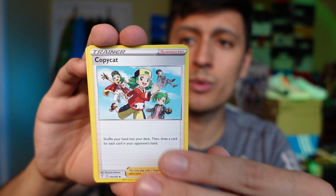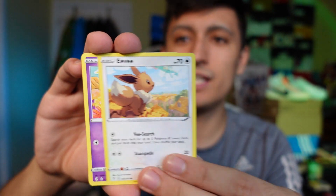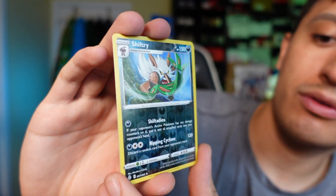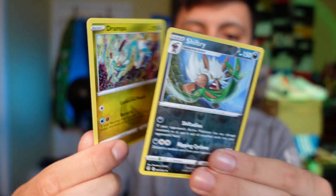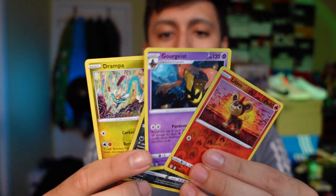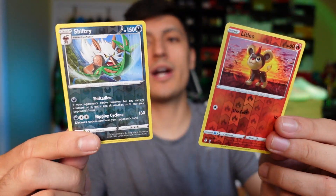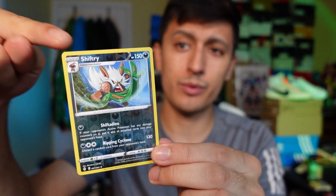From the regular blister pack: a supporter card, Skiploom, Litleo, Eevee, a Shiftry reverse holo rare — that's a big hitter — and a Drampa. Drampa ties with Goregeist on HP, so it comes down to Shiftry versus Litleo. A reverse holo rare is always more valuable than a holo common, so we give the round to team regular blister with the Shiftry.